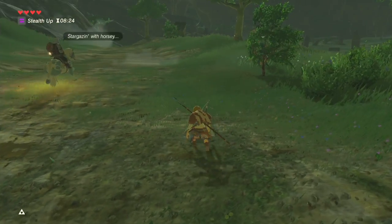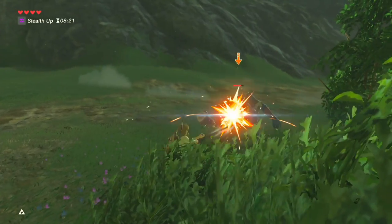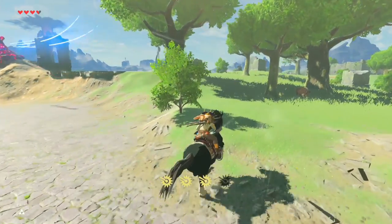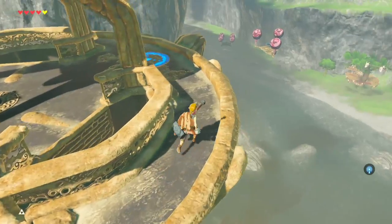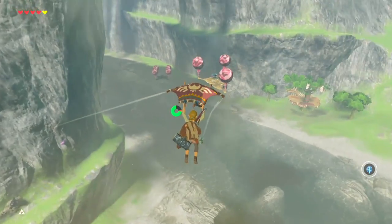Tip number two: don't rush! One of the biggest mistakes you can make in Master Mode is sprinting across the map and accidentally stumbling into a group of enemies. Be sure to tread lightly and observe your surroundings to find the safest path from point A to point B. Consider every vantage point an opportunity for reconnaissance, and use that info wisely when charting your course ahead.